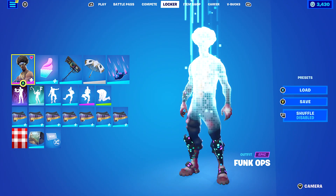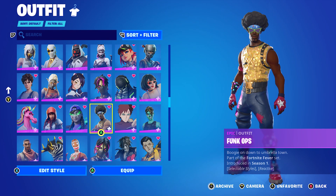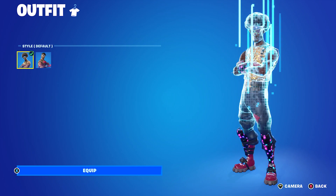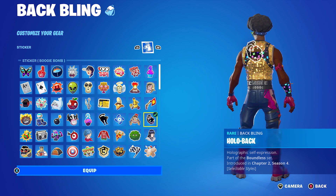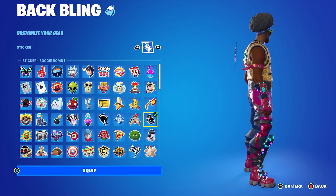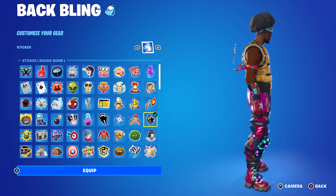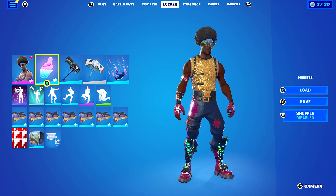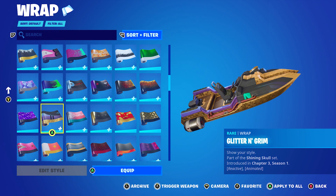The next skin is probably one of the first skins I ever bought — Funcops, a chapter 1, season 1 skin. It has two edit styles with different glasses, but I decided to stick with the default. Back bling is the Hollow Back, and I decided to use the Boogie Bomb spray, just because it's pretty cool. Back in the day, Boogie Bombs were around and I used to run around with this skin Boogie Bombing people for days. I've even uploaded a short with this skin using Boogie Bomb, so you've got the same design — when Boogie Bombs flash it looks really cool. The wrap I'm using is Glitter and Grim.